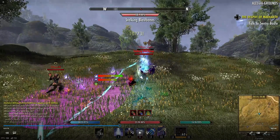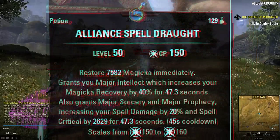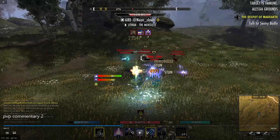So starting the 1vX here — I'm running Mines instead of an execute or a crit on the front bar. The potions we're using are Alliance Spell Draught, which gives us our Major Sorcery buff so we don't have to worry about buffing all the time, plus it gives us crit on both bars since we have about a 35% crit chance on this build.